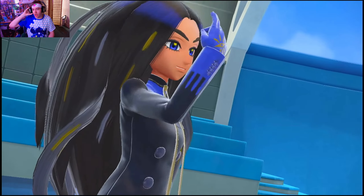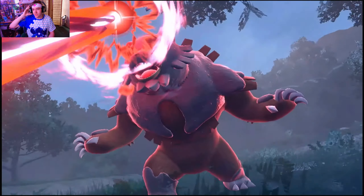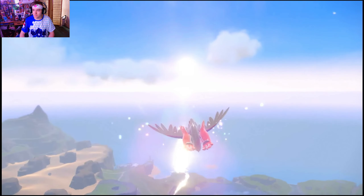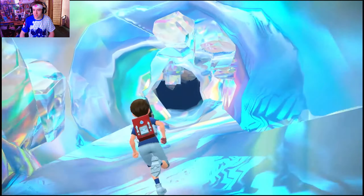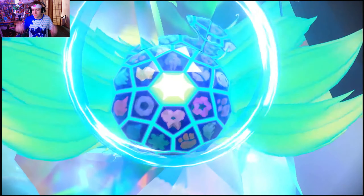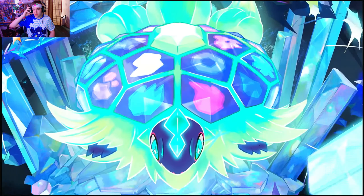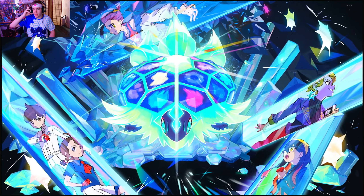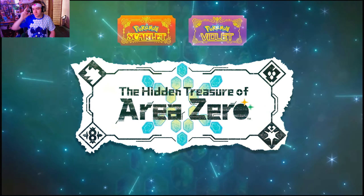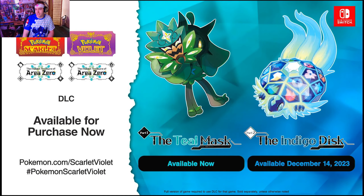There's a lot. Going off those masks. Now we're getting some Paradox Pokemon — going to show us any of the new ones? Looking nice. Drop a ghost! Oh, I love that shot. That is beautiful. The hidden treasures of Area Zero. That was like a lot, but not a lot.